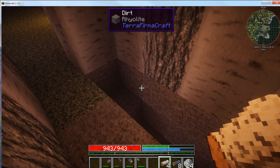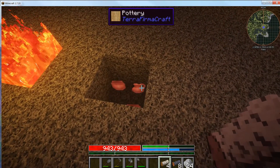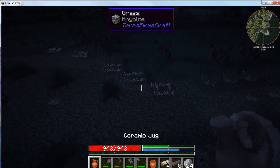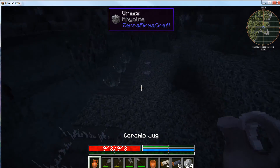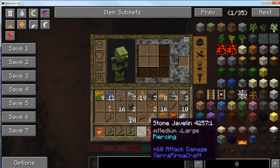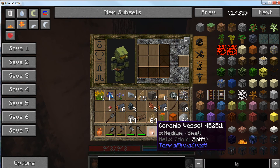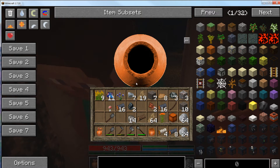Our first pit kiln is done! Shift right-click to grab your jug out of there, then go down to the water and right-click on the water to fill it up. These vessels act like mini backpacks — you can hold them in your inventory and they'll hold small items. In TerraFirmaCraft every item has a weight and size; if you hover over it, it'll say things like 'clay is light and tiny.' These vessels will only hold small and tiny things.